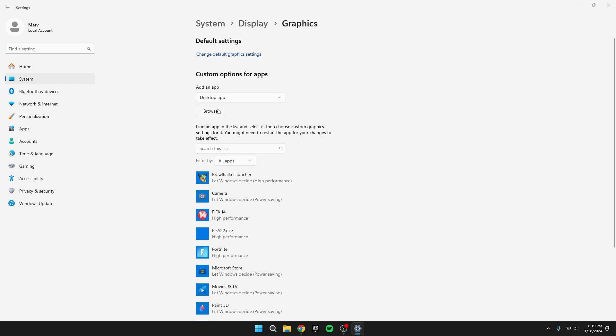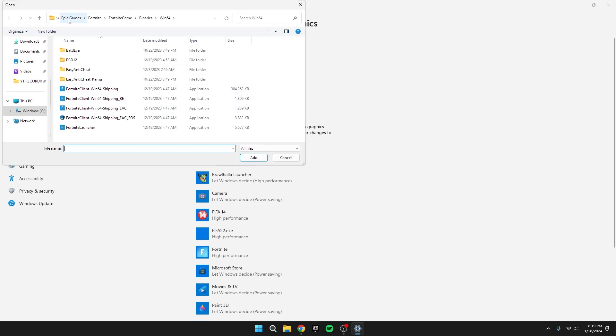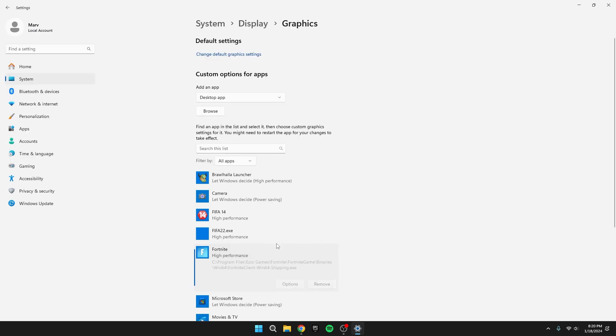Click on Browse and locate your Fortnite game. Follow this path: Local Disk, Program Files, Epic Games, Fortnite, Fortnite Game, Binaries, Win64. Inside you'll find Fortnite Client Win64 Shipping — this file is crucial and you'll see it a lot in this video. Select that file and click Add. It's now in your desktop app.